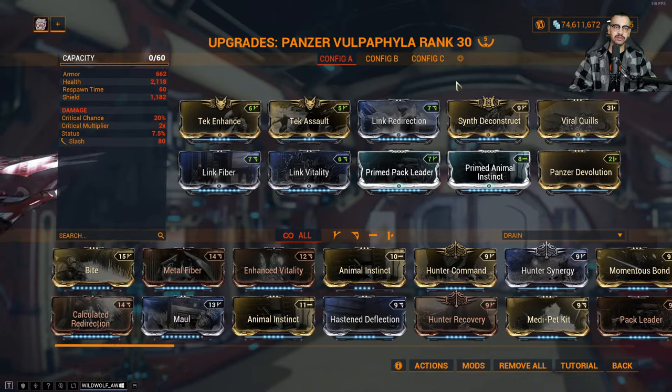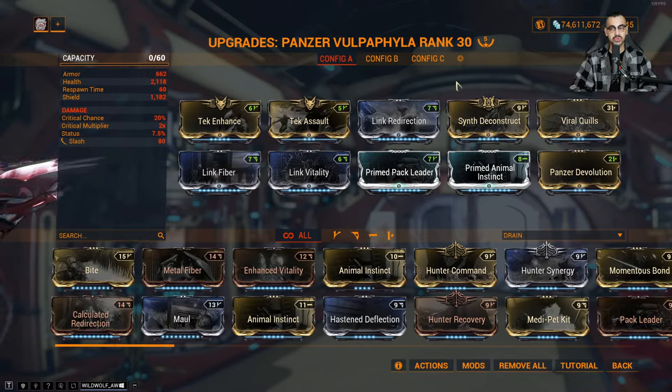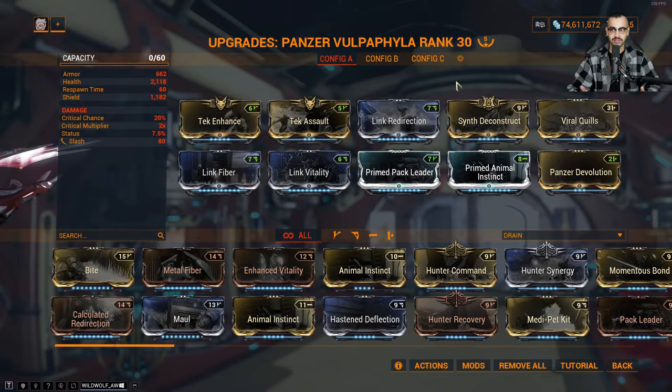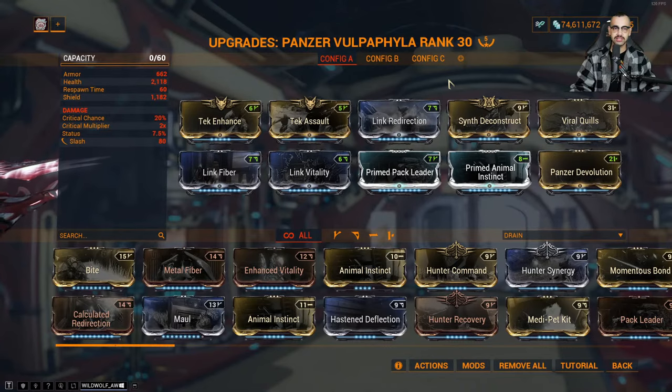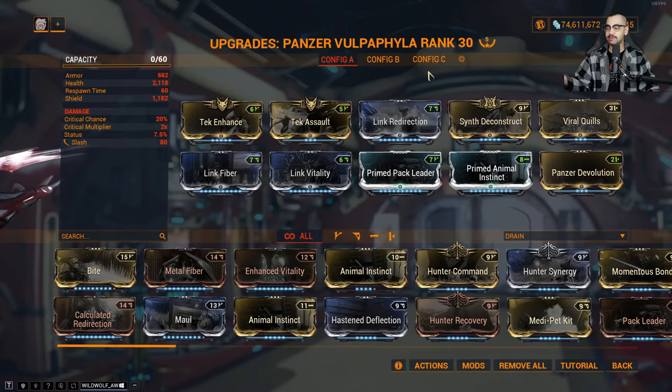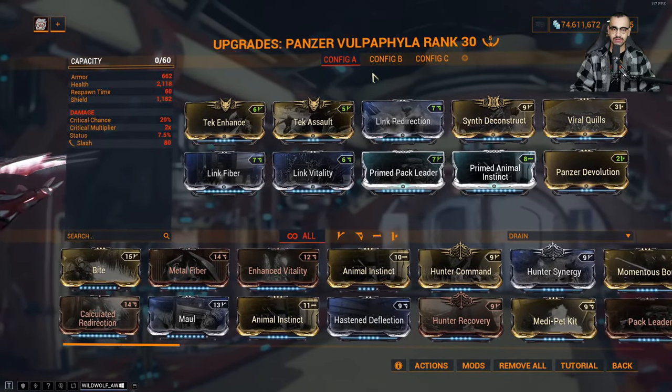Any animal with Primed Pack Leader shouldn't be dying. The only things that are going to die are your sentinels, and those will have Primed Regen giving you a 25-second revival — so you don't really need a bond mod. God, you know how long 25 seconds is in an hour-long survival mission? You still get the enemy radar, that's all you need. Anyway, that's pretty much the basic gist of an animal build.